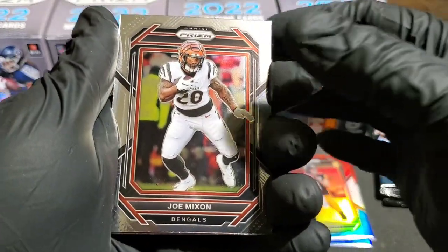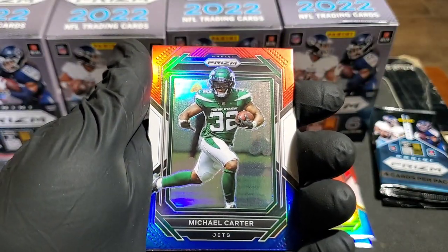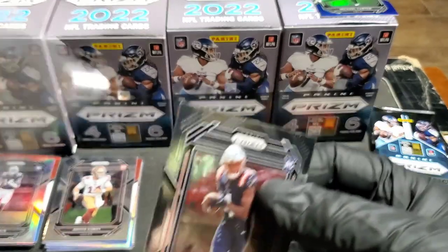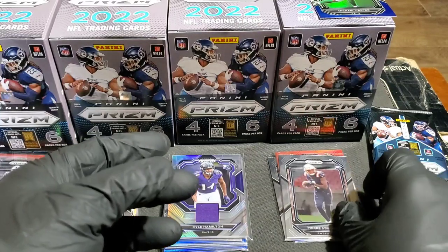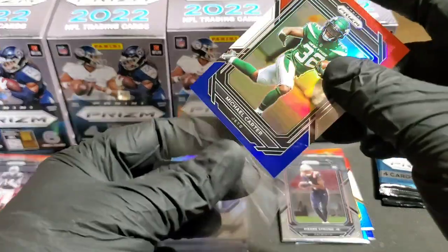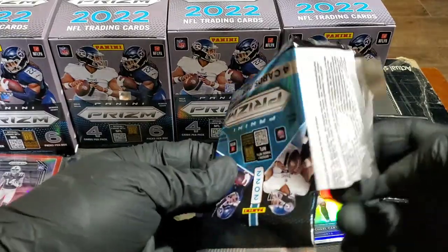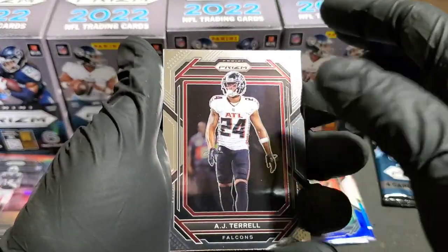Pack four: Joe Mixon, Andre Johnson, Michael Carter for our red, white, and blue, and Pierre Strong Jr. on the rookie. I watched a lot of these pulls and this wasn't the results most breakers had — so we've done really well. We haven't got our silver prism out of this box yet. Still a chance at a nice Brock Purdy silver. I believe we've got our silver in this one.